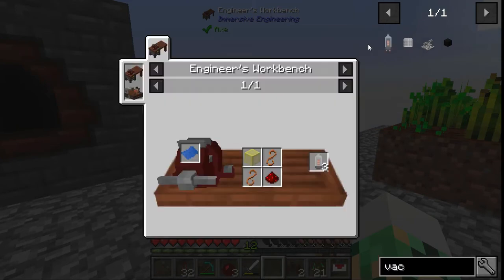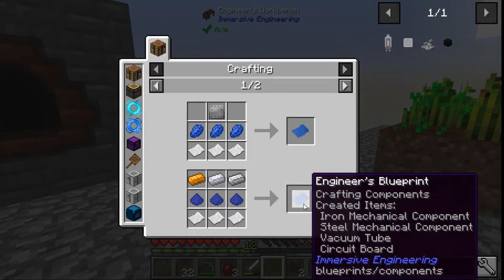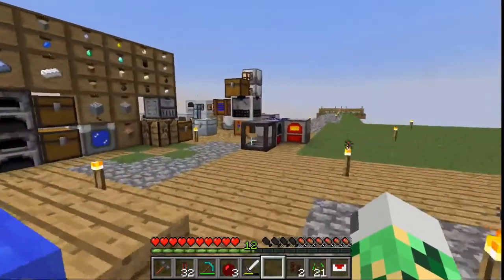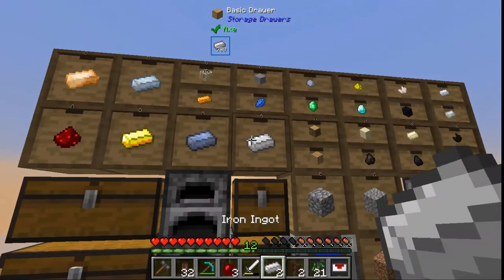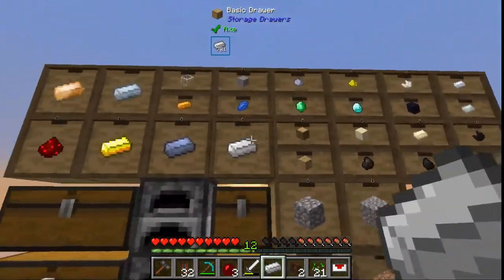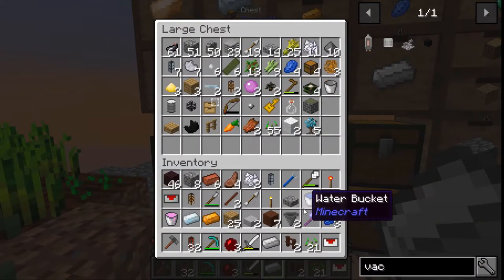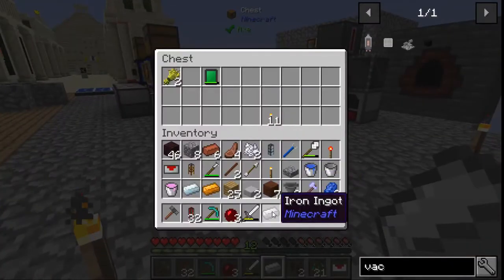For the garden cloche we need a vacuum tube and an engineer's blueprint — iron, aluminum, copper, three blue dye, and three paper. Let's grab one iron, one aluminum, one copper, and three blue dye. I'm out of room, I should dump some stuff off.